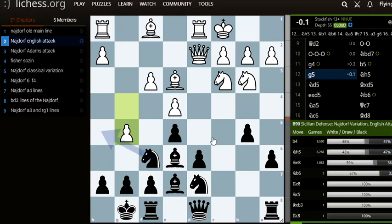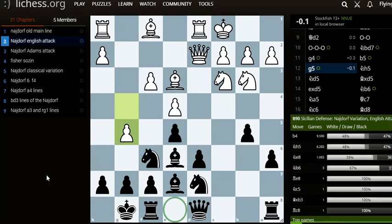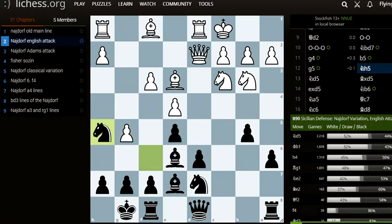Now g5 — we have to move our knight. We can't go to e8 because that piece on e8 can't do anything. So we play knight h5. Now we're trying to threaten the f4 spot — trying to make an outpost there, which would be great for black.